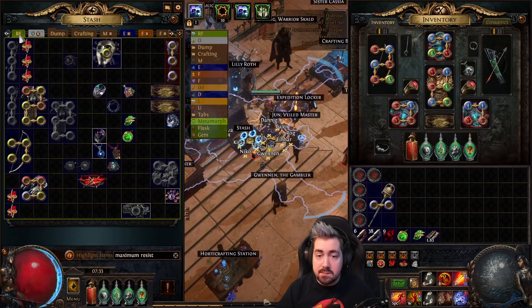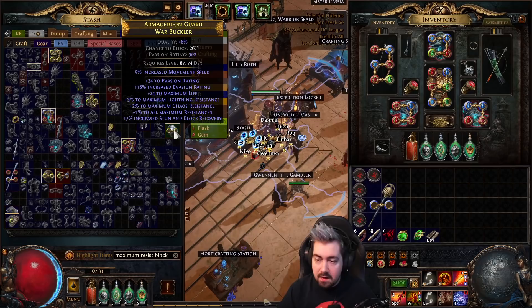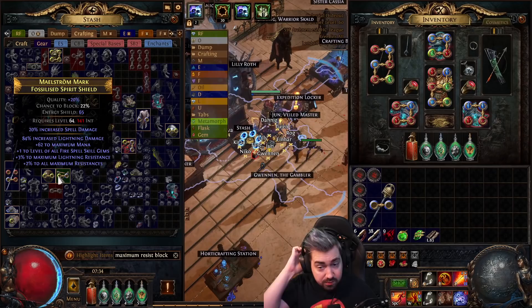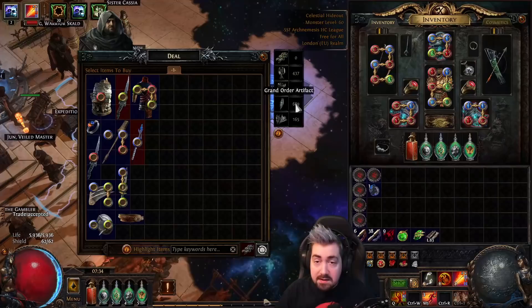You can't use the new eldritch currencies because you can't influence the shields that way, but you can use suffixes cannot be changed and reforge life to fix the prefix later. Here are a couple others — this one is plus four lightning, this one is plus five lightning and plus four cold. This one is plus five lightning, plus one fire, and 84 lightning damage. We've made a couple of really really good ones.